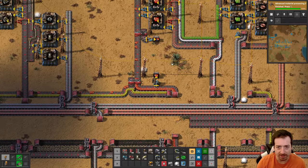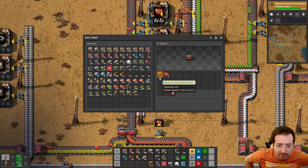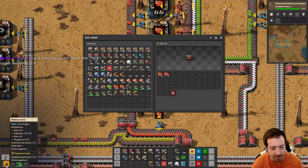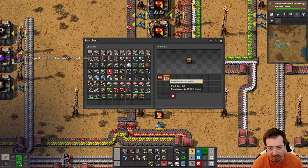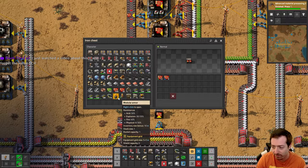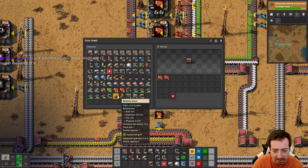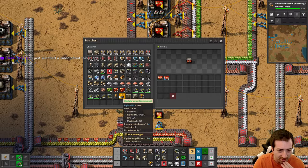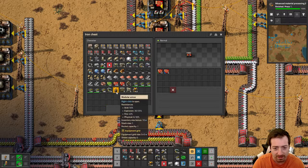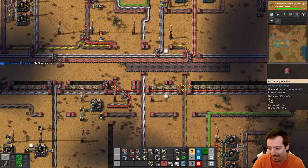Anyway, moving on from the math. We should have one-tenth of uncommons compared to rares - instead we have one-fourth. Here you see probability in action. Random is random - that's why those don't match. So we got our uncommon modular armor. After all that work, we spent who knows how many hundreds of circuits on it. It has the same resistance, a 6x6 grid instead of 5x5, and three more inventory slots. I'll take it. Look at those extra three slots - you know what I can store in those extra three slots? Quality modules.